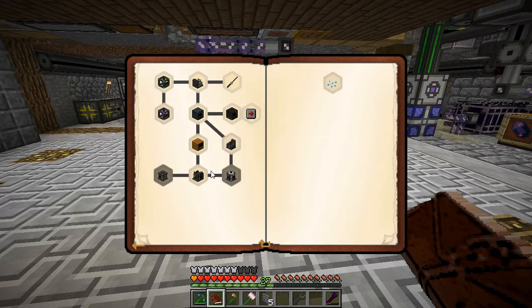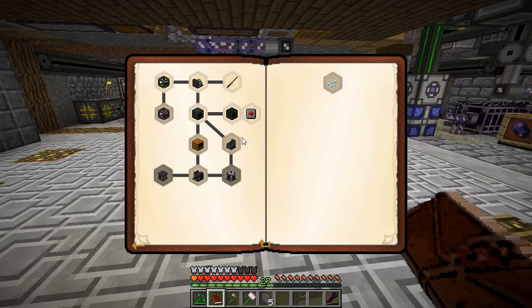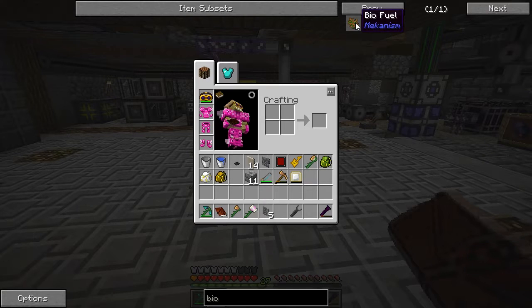I was going to work on solar but we'll go down this option because it seems to be the easiest. There's something with gases we'll look at later. So yeah, the lean mean green machine - we've got biogenerators and biofuel. The biofuel is quite easy to make really.